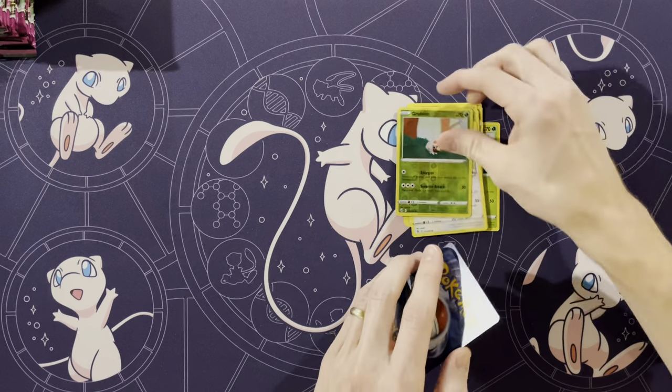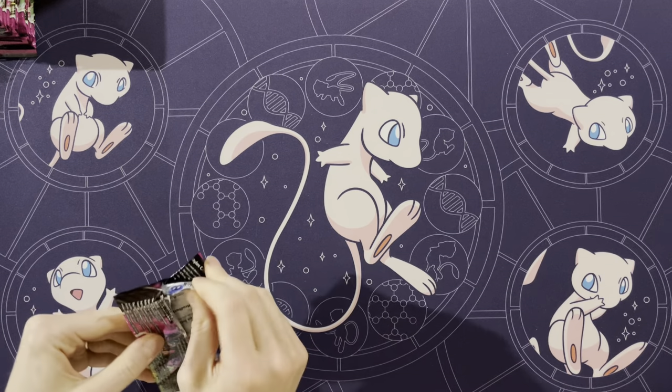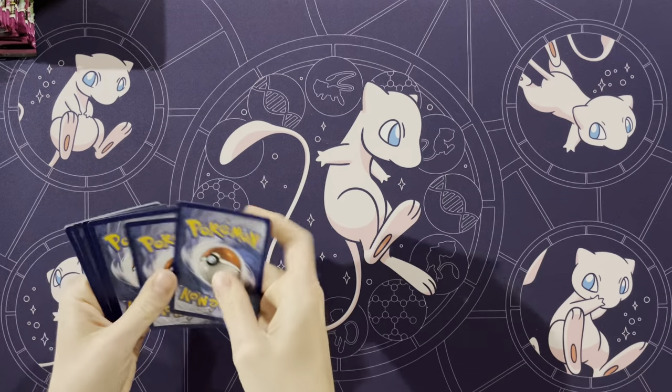Zarude, Delcatty, reverse of a Grubin, and a Claydol. I want to get like three kind of 'eh' packs out of the way. You're always so specific — 'oh, we'll get three rares packs first, then I want to pull two rares packs.'